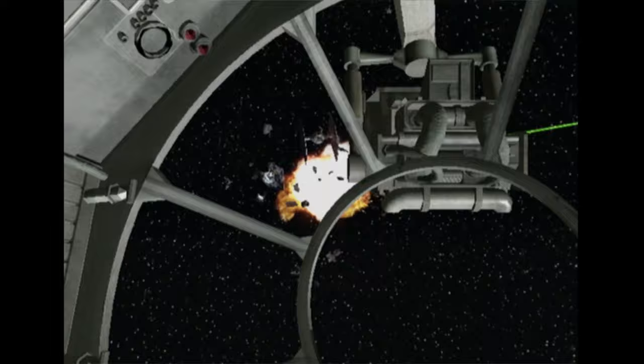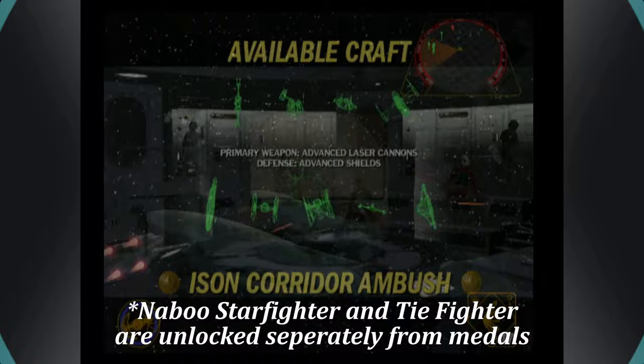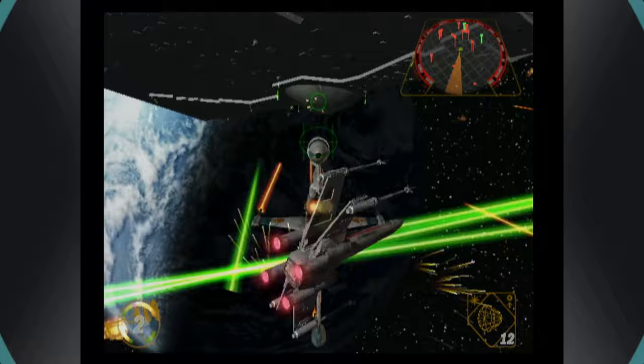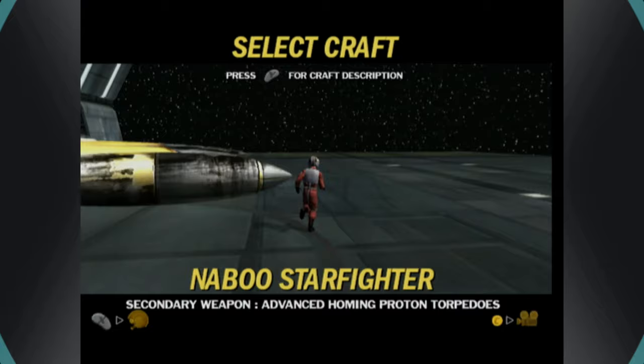Rather, Death Star Escape, where the ridiculous accuracy requirement had me replay it nearly 60 times. The reward for finally getting them all is access to all of the game's craft and an unlockable Ace Mode difficulty where enemies will realize they can lay down the trigger and cream you quick. The craft choices were also top notch with many fan favorites being playable including Slave 1 and the Millennium Falcon, or my personal favorite at the time, the Naboo Starfighter. The flying Buick also made its glorious return by using a cheat code.